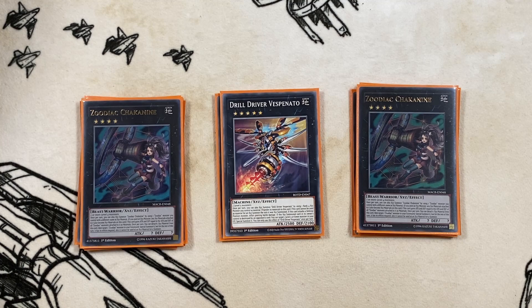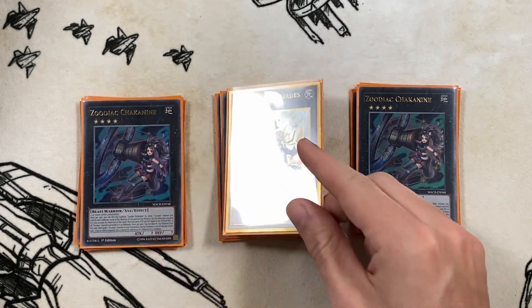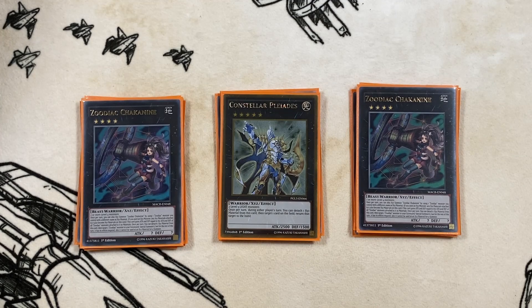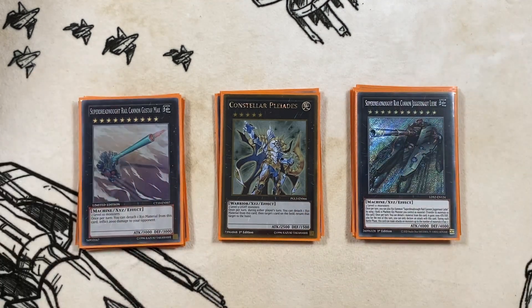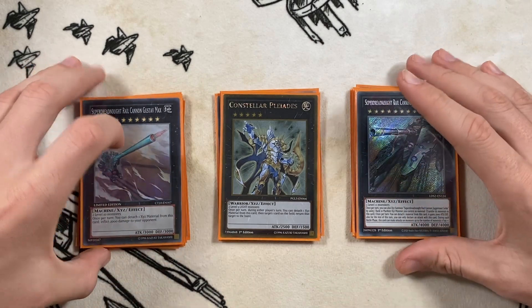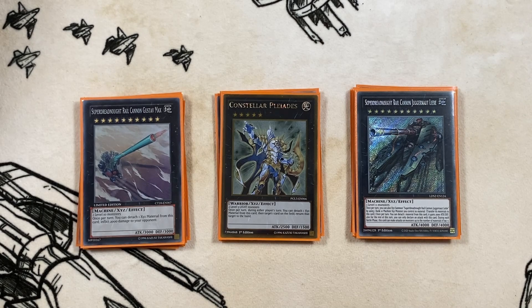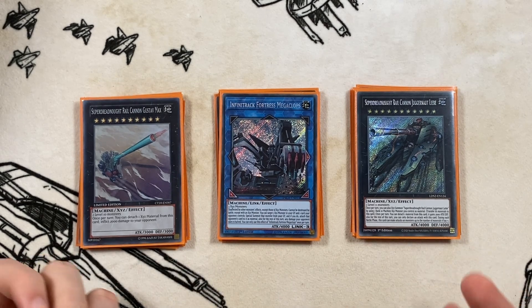Next we go into our Rank 5. You can make Drill Driver off your Eldlich traps, but you can make Constella Pleiades as well - gives you those bounces, which is always good. Then the Big Train Boys: one Gustav Max and one Juggernaut Lieb. In the grind game these will just present a win condition on board when playing with your Golden Lords, so it's always good to have them accessible. Finally, one copy of Mekk-Knight Crusadia Avramax just because you're playing 14 XYZ monsters in your extra deck and a lot of decks can't out it. Always a good way to go.